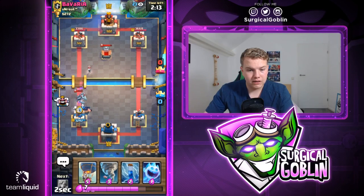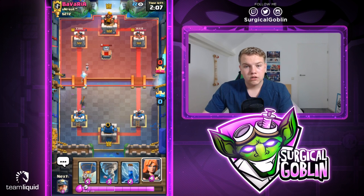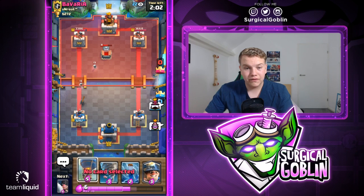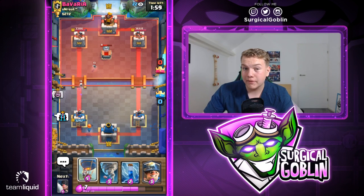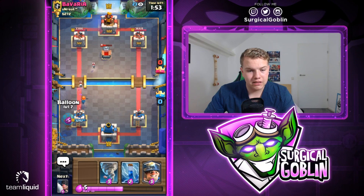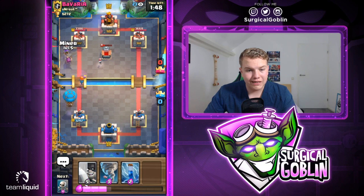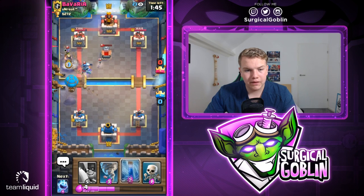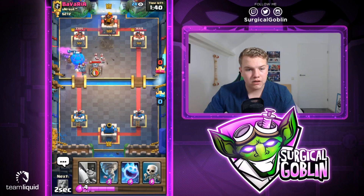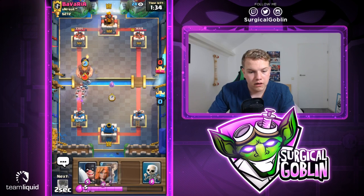Looks like he also has lightning. Let's go with skeletons, ice spirit, valkyrie in front. Looks like he does go with a zap, so he for sure has minions — no point going with balloon right now. But I definitely want to punish him for spending so much elixir — he just spent lightning and zap only on a mega minion. Let's go with balloon behind this. He has a musketeer and cycled back to mega minion — let's go with zap for his musketeer, and ice spirit.